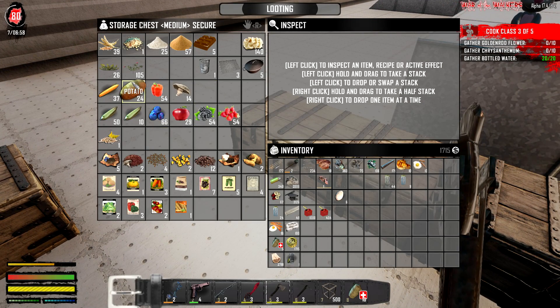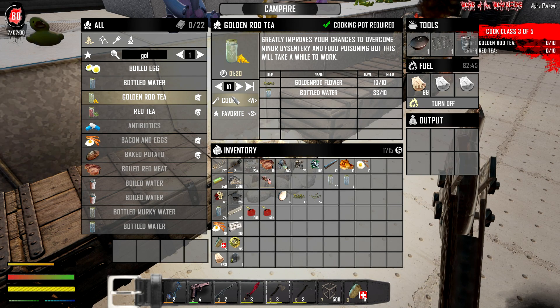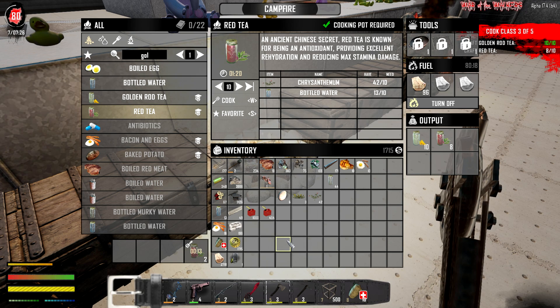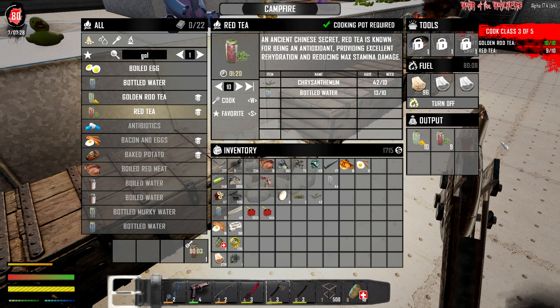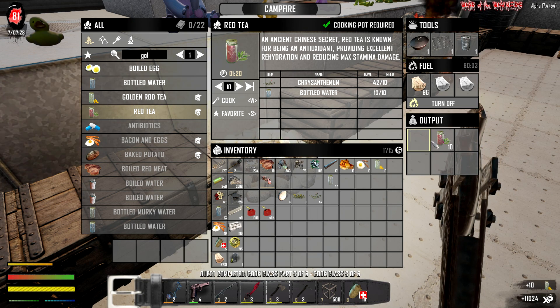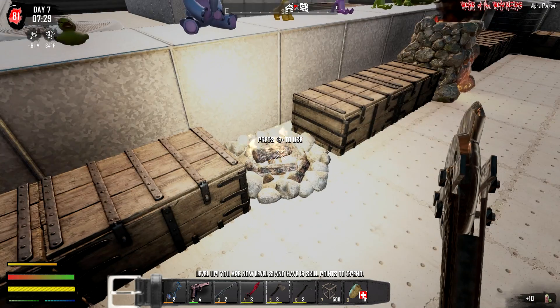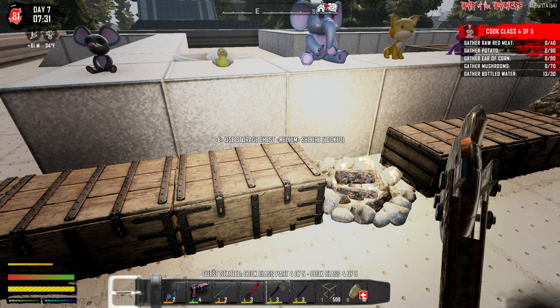Flower, goldenrod tea, and chrysanthemums - I don't think I have enough to do that. How much do I need for each one? Just 10 of each - I think I have that. Let's get it done. Please tell me it's not taking that long to cook. A minute - are you freaking kidding me? Goldenrod teas are already completed, just waiting for the last two. That should complete this and we'll be on four or five. Next time I might do it on the side. What else do we have left? Gather raw red meat, gather potatoes - that's gonna be a wait. We need to start a farm.